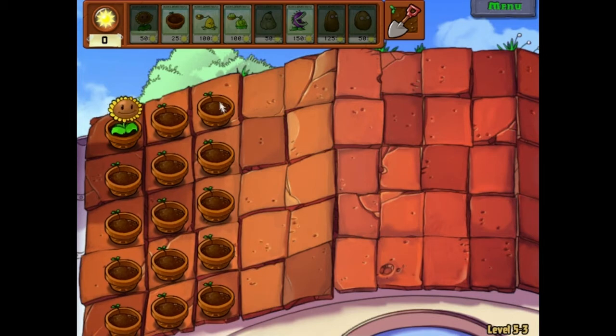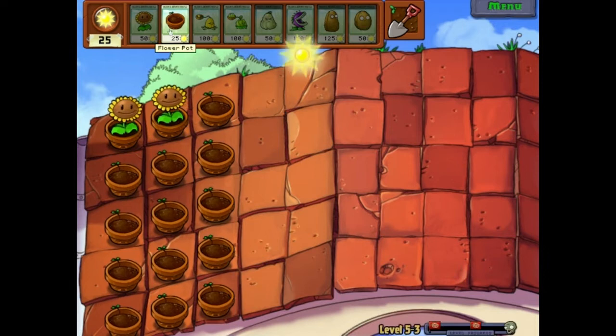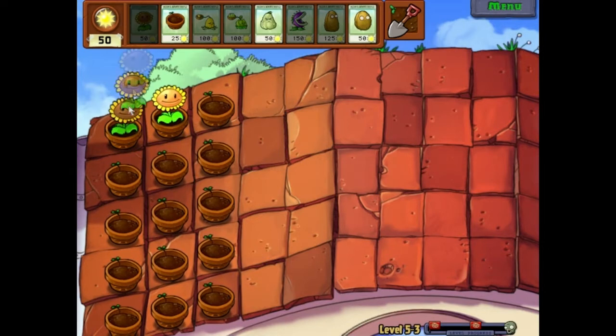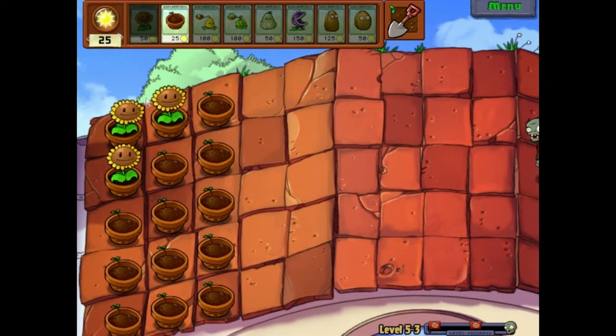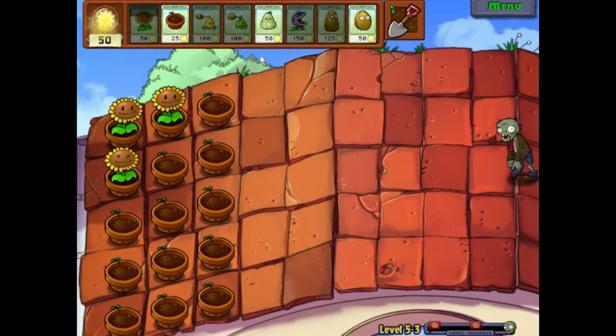Now I only have three rows to plant in. The zombies are going to start coming down here. It'll show a bar in the bottom right — where it says level 5-3 there's a level progress bar. The sunflowers give me sun. The sun is like what it costs to build things.